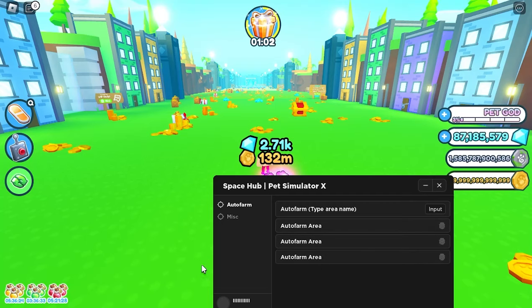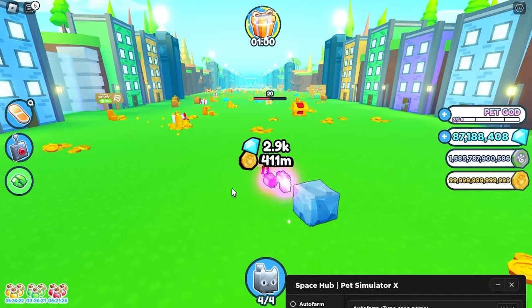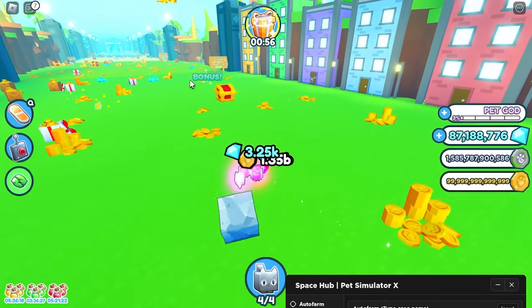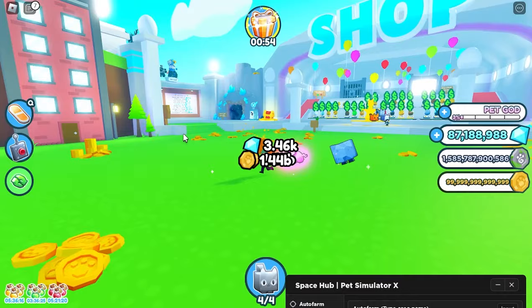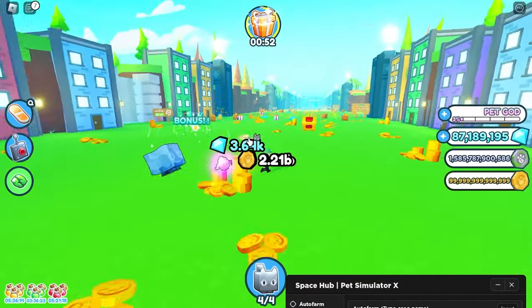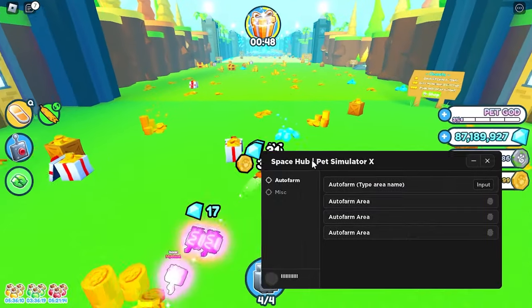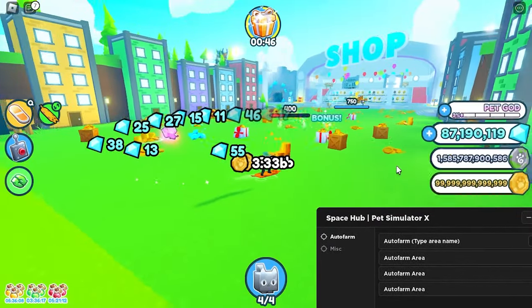So we're just going to do the town. As you can see, basically it's just going to hit all around. The pets aren't going to move with it, but it'll pick up all the coins. You can do this with any area, even the diamond mine. Basically it's a very simple script and free hoverboard — that's always good. Again, if you want it, it's the first link of the description.